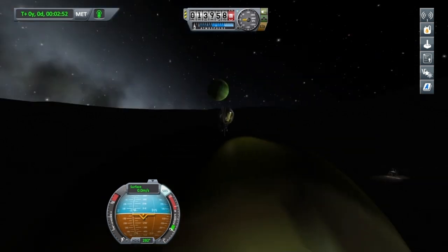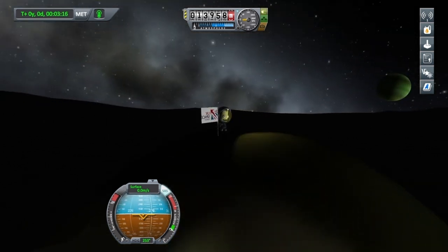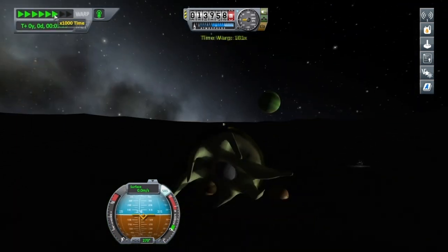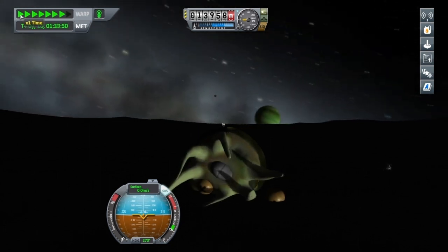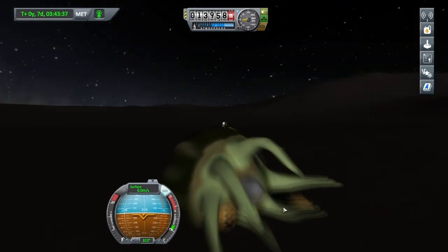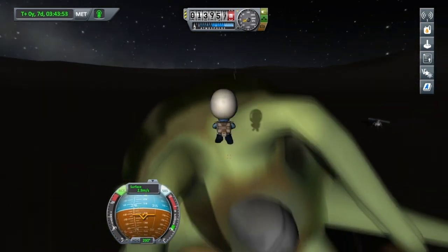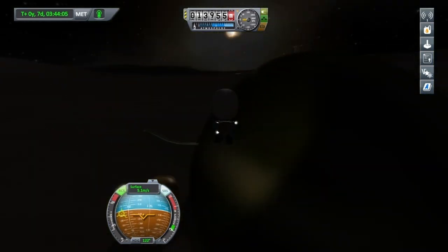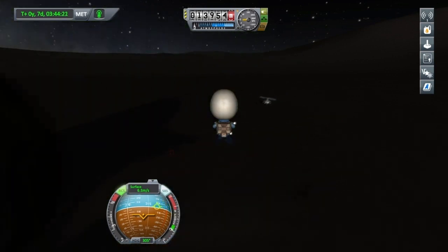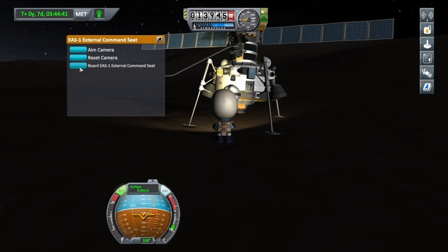No science data from the Kraken unfortunately — that would have been cool. But if you go into your mission accomplishments on the top right, it will reward you for finding the Kraken — I think it's a token amount, maybe 30,000 or something. Just trying to fast-forward time here so we can get a better look at the Kraken with a bit of sunlight on it. One last pan around before we try and return to the ship.